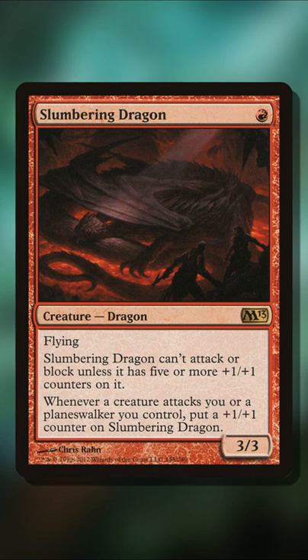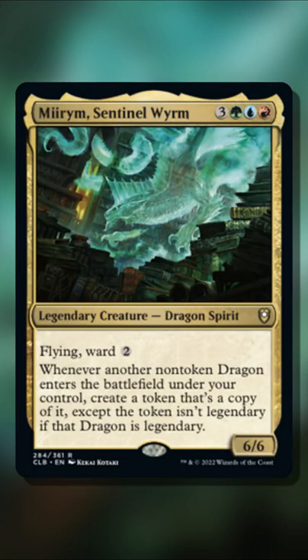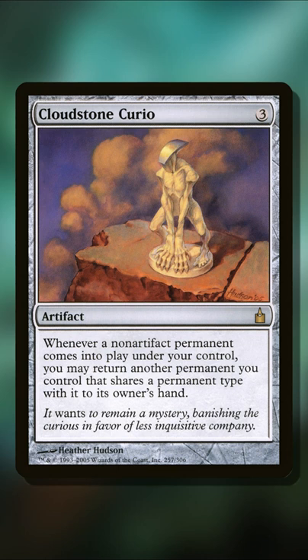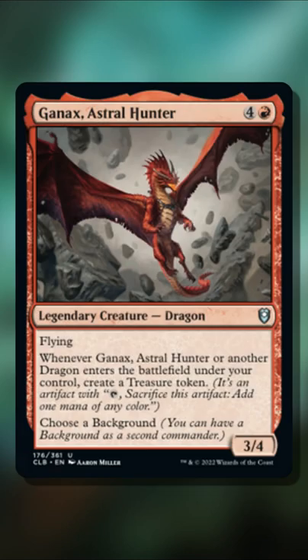Don't care about its abilities — it doesn't really matter. Just that it's a dragon and it will trigger Ganax Astral Hunter when it enters the battlefield, netting you one treasure token every time it enters. We're getting a trigger off of Mirum as well. So ignoring the first trigger we would get off of Cloudstone Curio, we are instead using the copied Slumbering Dragon to trigger Cloudstone Curio, bouncing back the original Slumbering Dragon to hand — netting two treasure tokens and then using one of that mana to play Slumbering Dragon again.